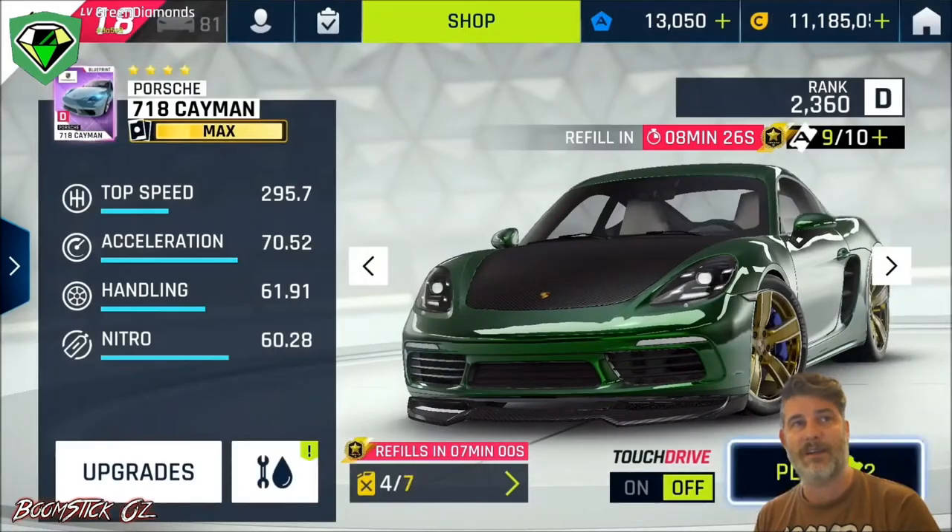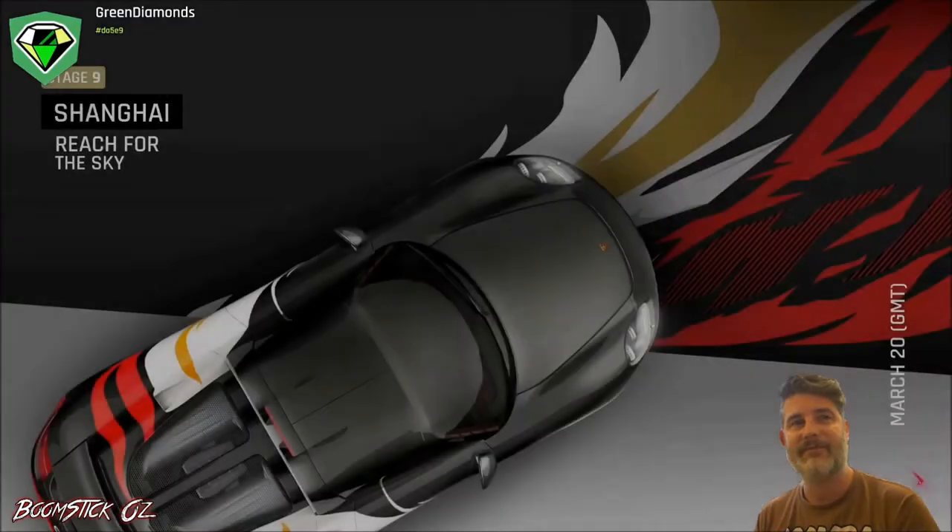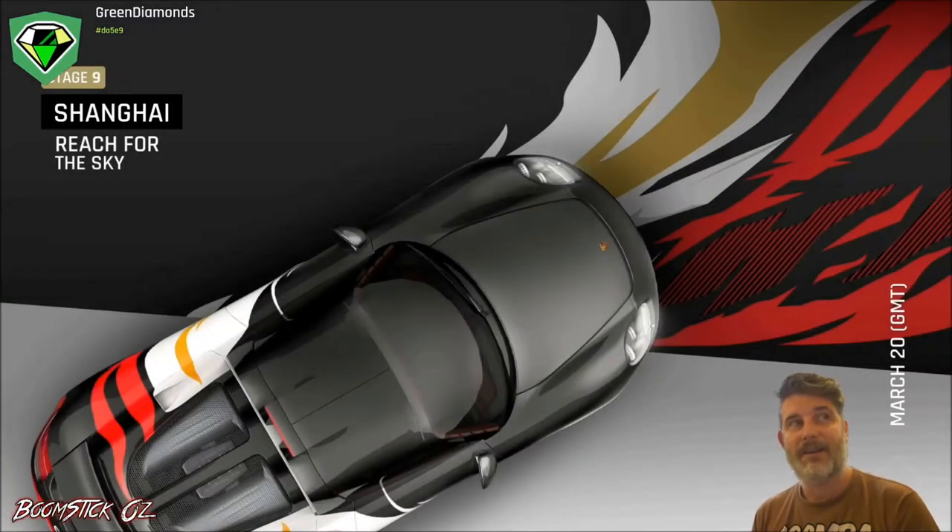Mine is gold, so let's go through the course. Now this is Reach for the Sky, which is the course in the Grand Prix for Round 2.